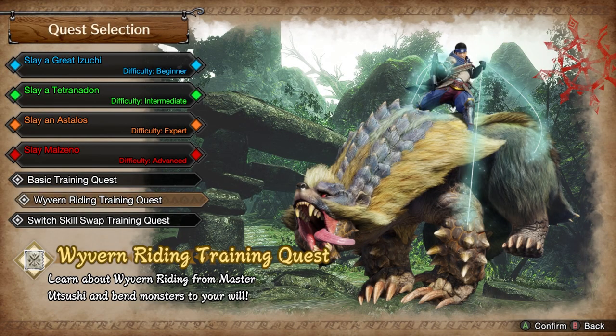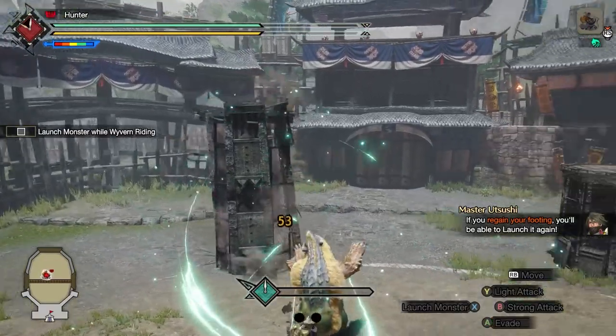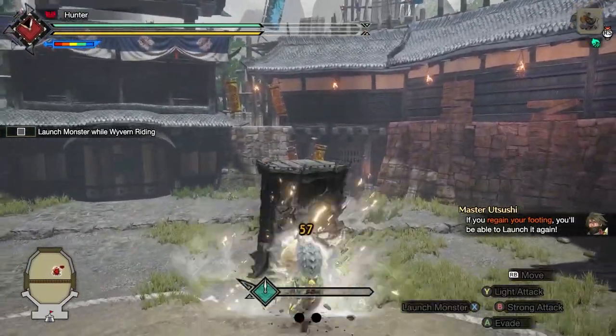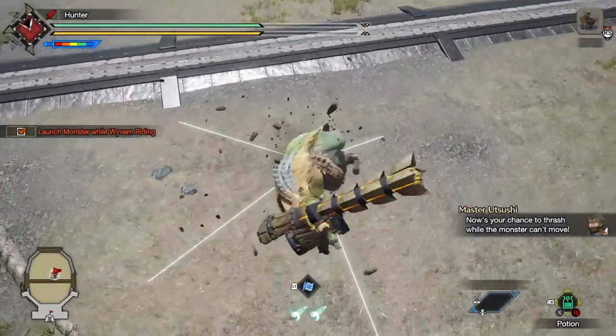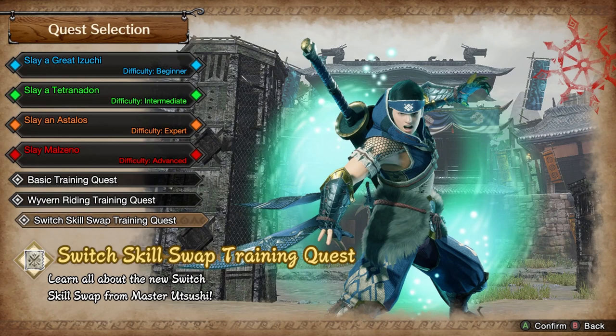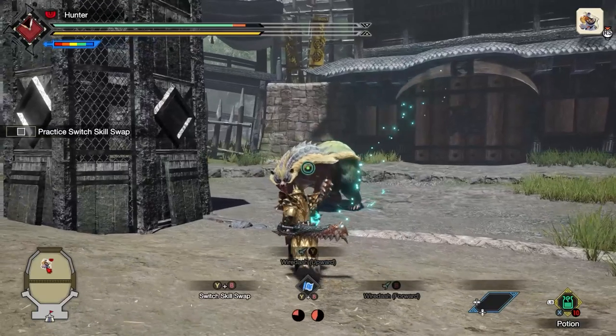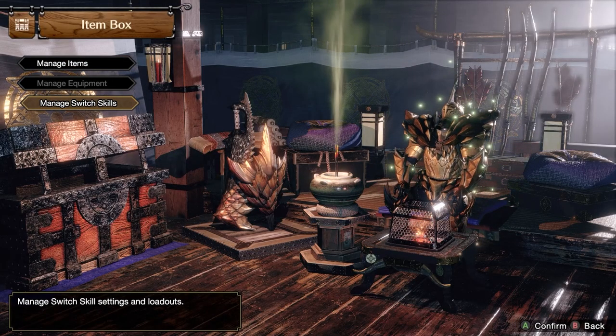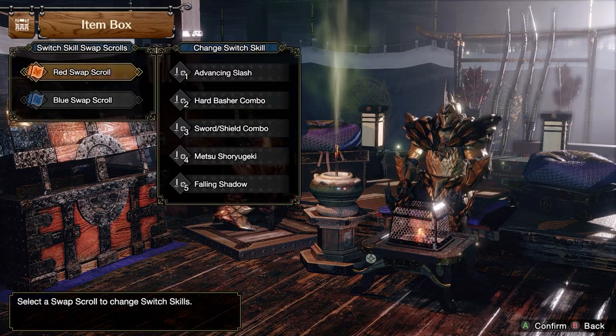In the second tutorial, you'll be shown how to utilize the wyvern riding mechanic, allowing you not only to briefly take control of a monster, but to pit them against nearby monsters in a deadly clash of fangs and claws. The third tutorial introduces two brand new mechanics to Sunbreak: the switch skill swap and the switch evade. From setup to execution, Master Itsuchi will take you through everything you need to know.